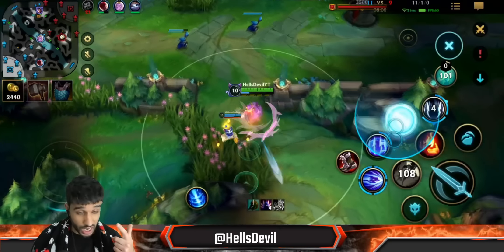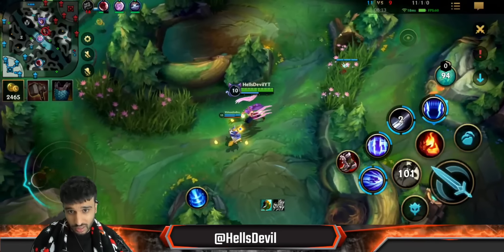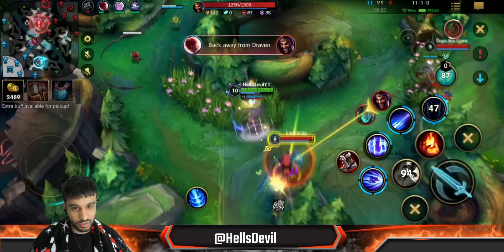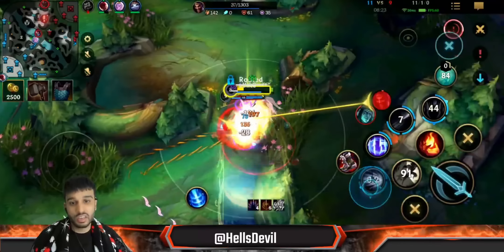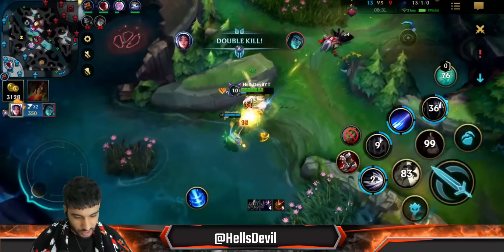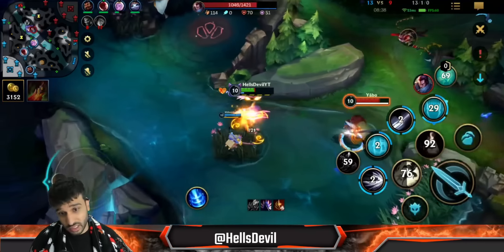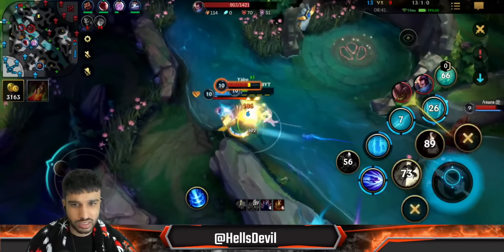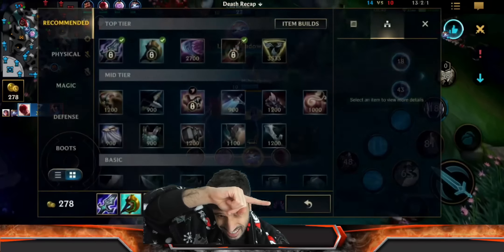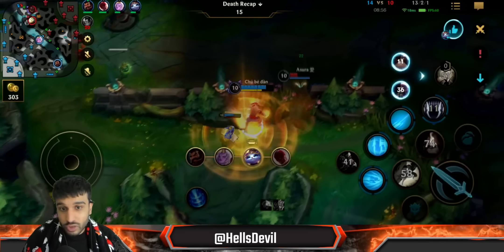Your first ability gets reset when you kill an enemy, a minion, or anything, or when you proc one of your stacks. You can apply a stack on the enemy by hitting them with your third ability or your ultimate. The only reason to use your first ability without a stack and without killing an enemy is if you can kill an enemy for free afterward. For example, I could use it to dive onto Draven — I stun him and boom, finish. Here I use it on Thresh to maintain my stacks. I use it to maintain my stacks even if it doesn't reset.